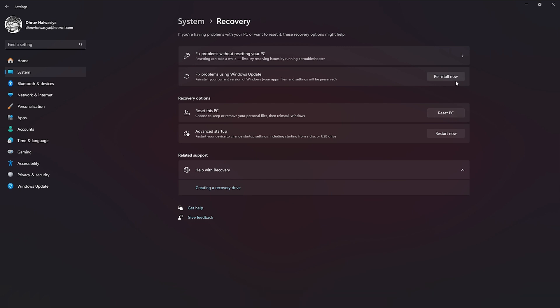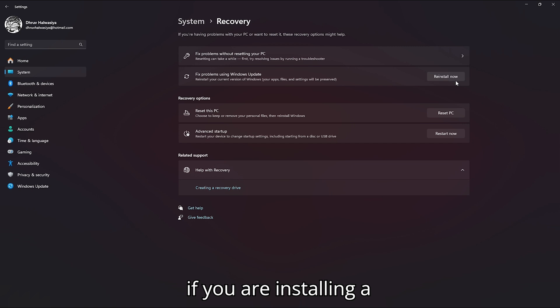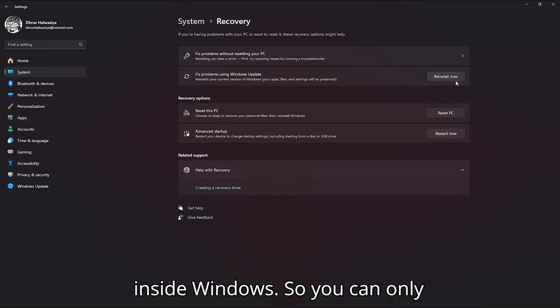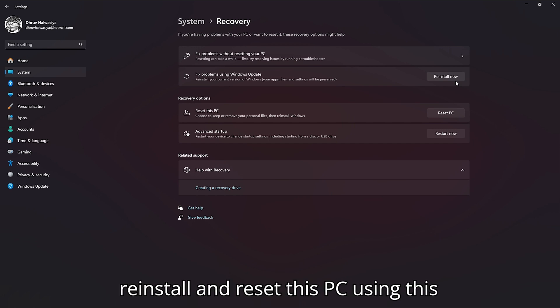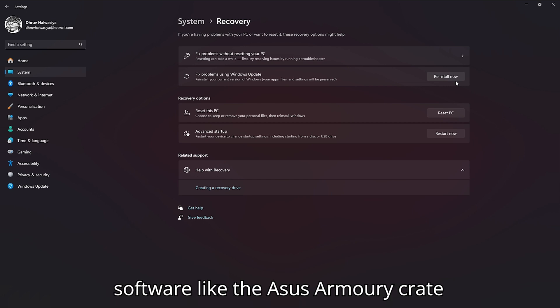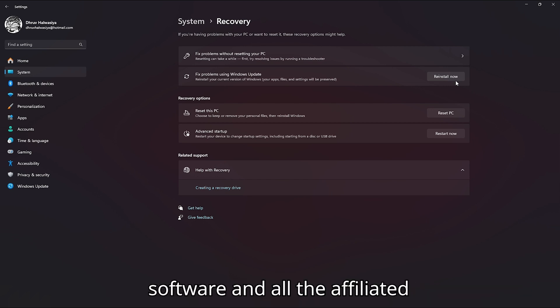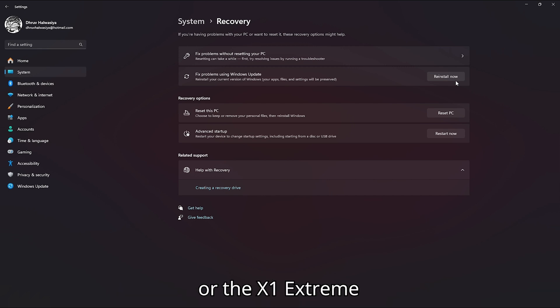Obviously you cannot use this option if you are installing a new SSD, because there is no Windows — this option is only available inside Windows. Even if you do use it, it will only reinstall Windows to default settings. It will not install all the affiliated software like the ASUS Armory Crate, or the affiliated drivers like the ASUS graphics drivers or the X1 Extreme chipset.